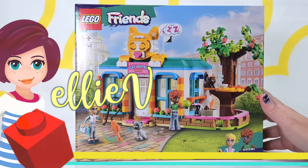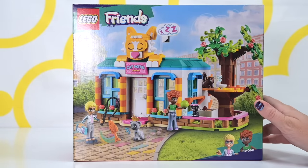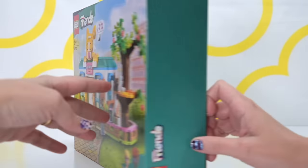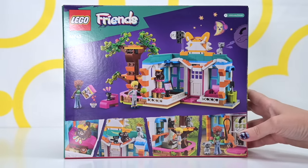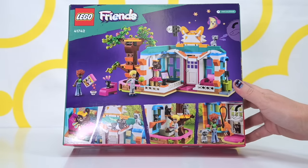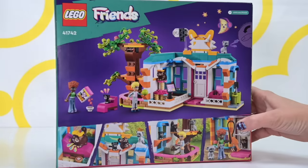Welcome back. I hope you've been having a good weekend. It's about to get a whole lot better because I'm going to have some kitties and we're going to build the Cat Hotel. This is actually a beginning of the year release for Lego Friends, and I've held off on building it because I fear I'm going to love it too much and want to turn it into a massive cat mansion. So I'm very excited to be building this one.